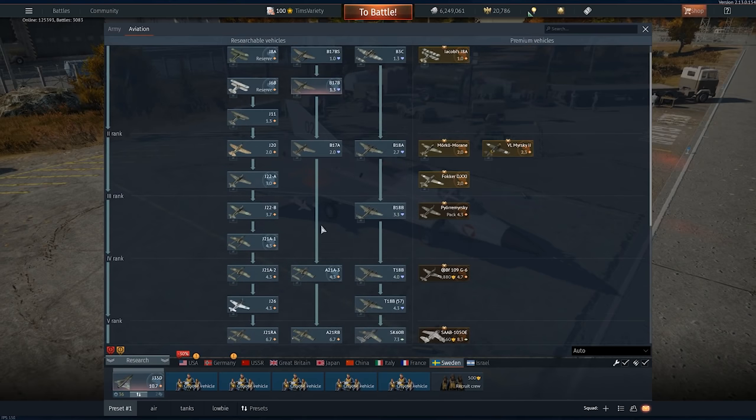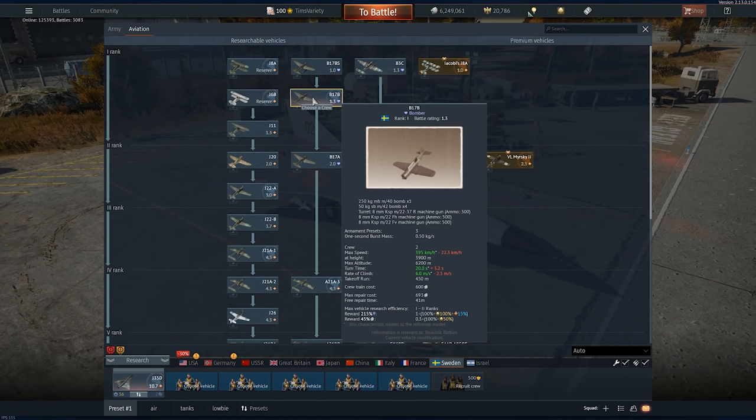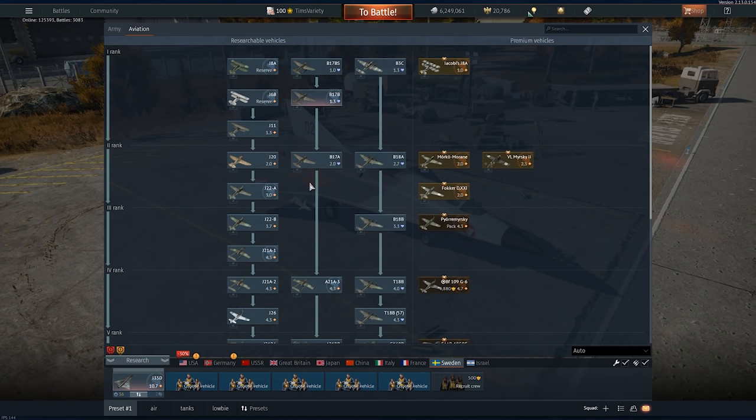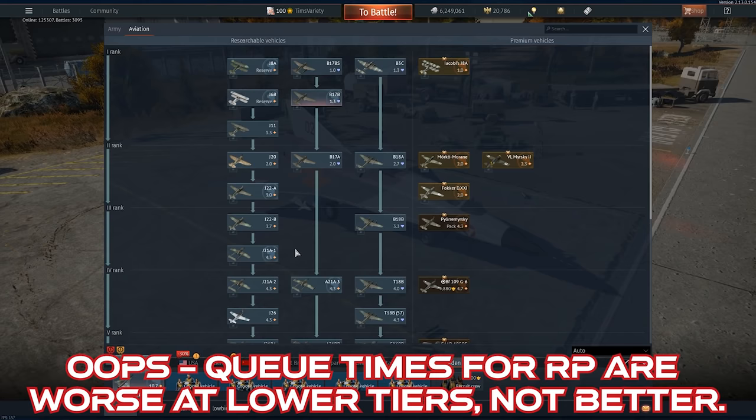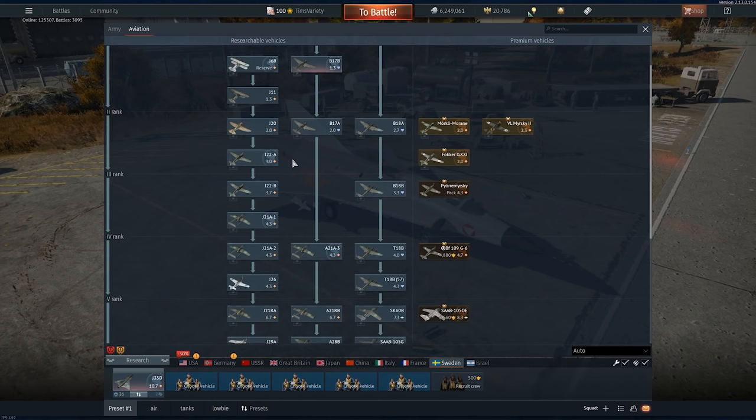So if the rewards are generally better in realistic battles, why was I flying arcade at the lower tiers? A couple of reasons. At the higher tiers, queue times are bad for arcade battles, but at the lower tiers, queue times for realistic battles are longer. Also realistic battles in these slow prop aircraft are really slow paced. It comes down to: I can get more matches done per hour in low tier arcade than I can with low tier realistic. And even if the rewards per match are lower, I'm getting enough matches per hour where it makes up the difference.